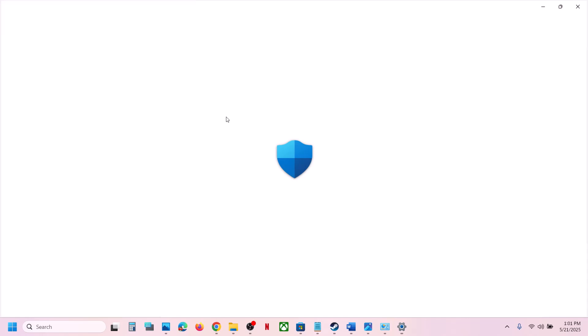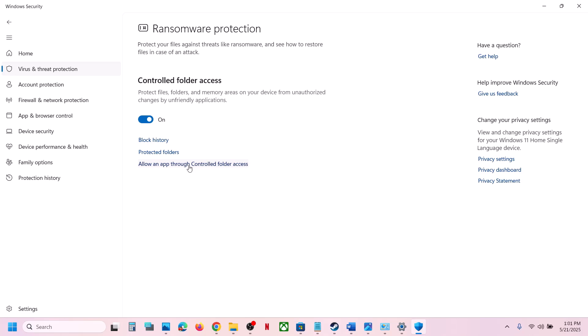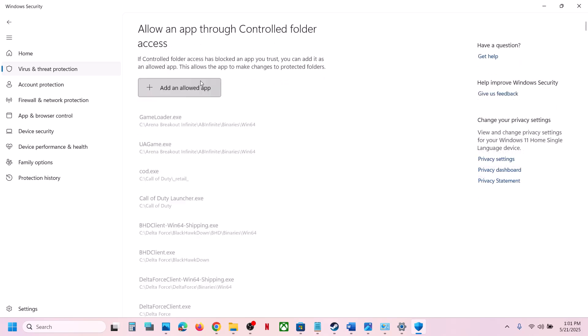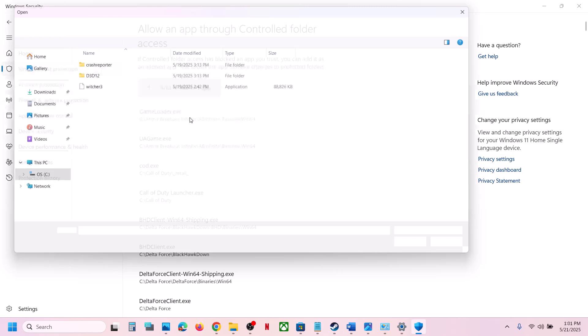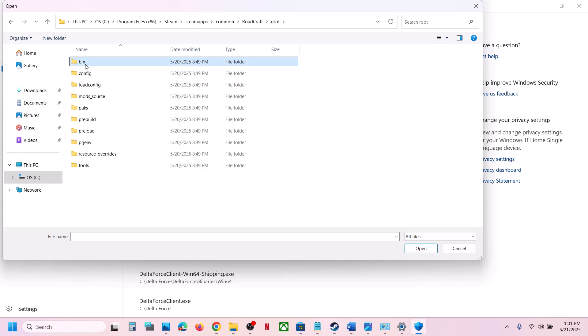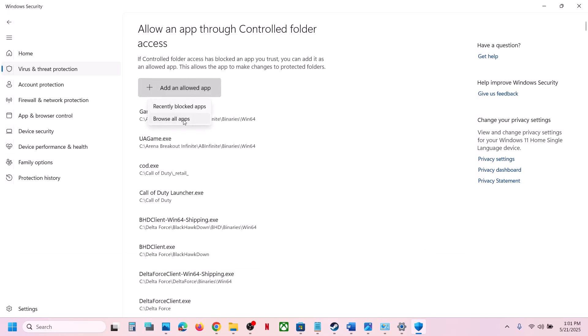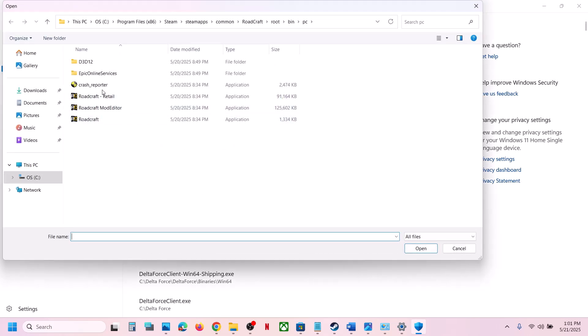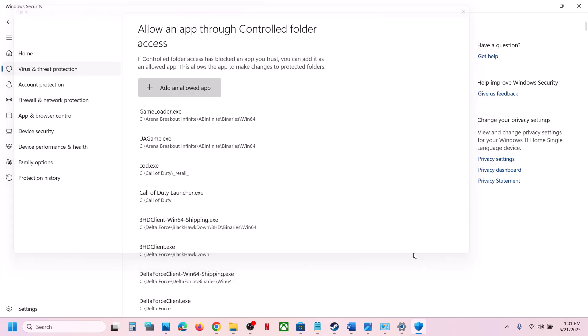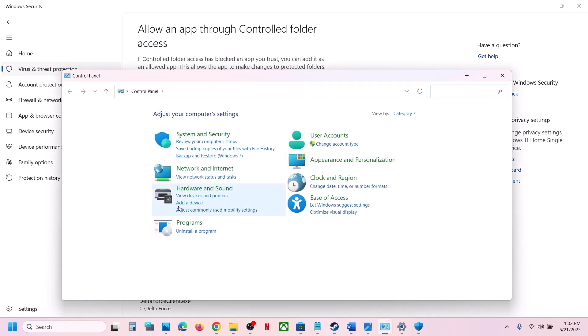Scroll down to the bottom and click 'Manage ransomware protection.' Click on 'Allow an app through Controlled Folder Access,' click Yes to allow, then click on 'Add an allowed app,' click 'Browse apps,' go to the game installation folder, open the game folder, select the game exe file, and click Open. Again click 'Add an allowed app,' browse apps, and this time select the other exe file and click Open.